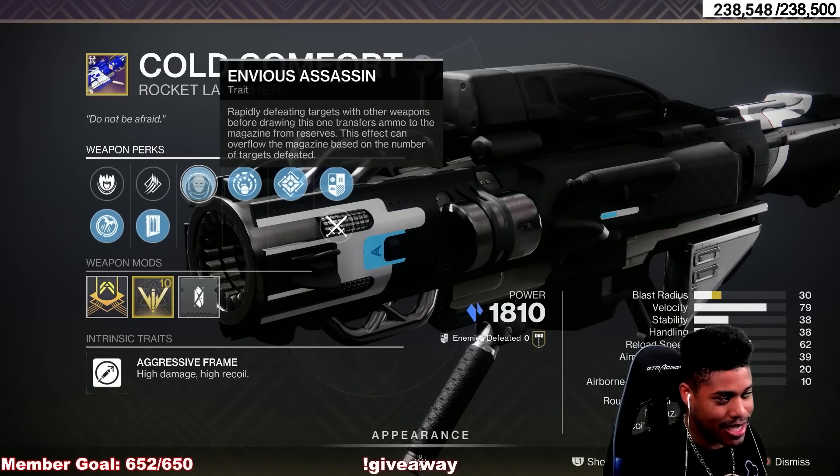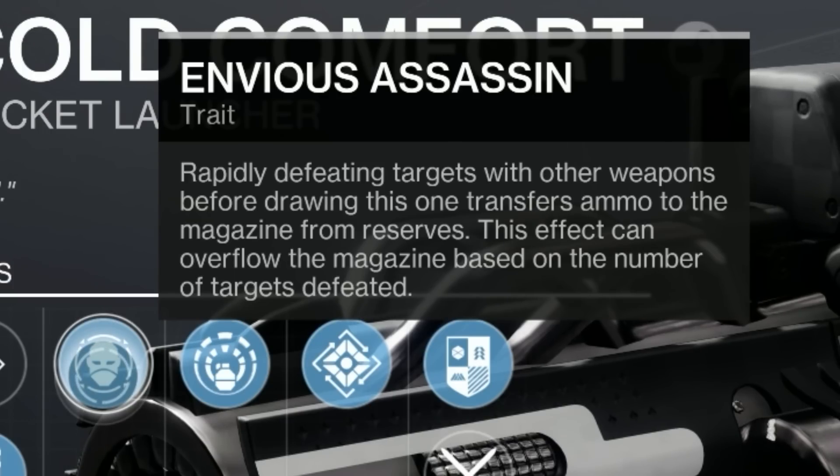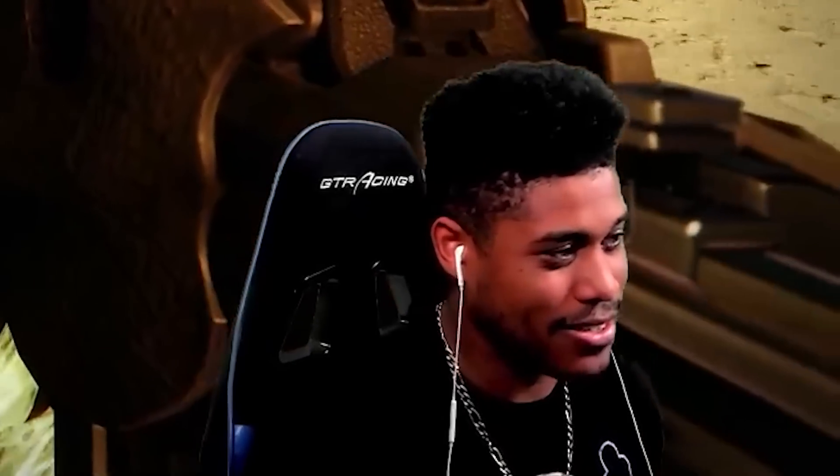We're going to be pairing that with Envious Assassin, where rapidly defeating targets with other weapons before drawing this one transfers ammo to the magazine from reserves. This effect can overflow the magazine based on the number of targets defeated. We're going to try both of those out because that could be scary.